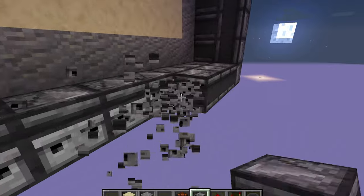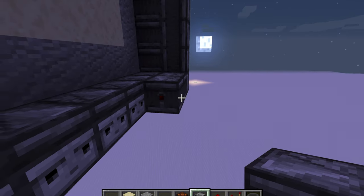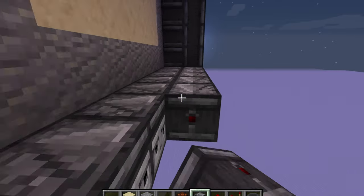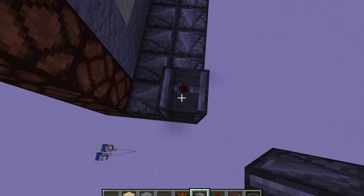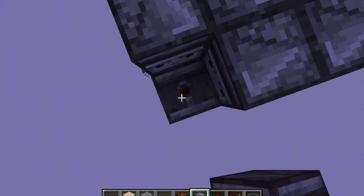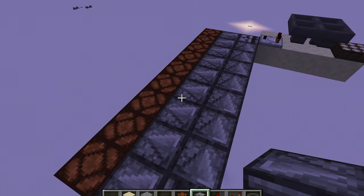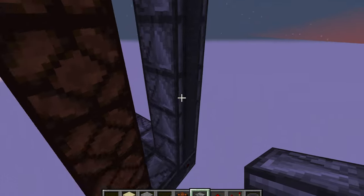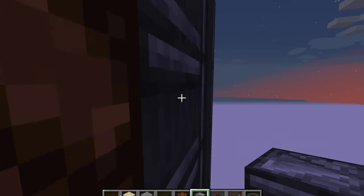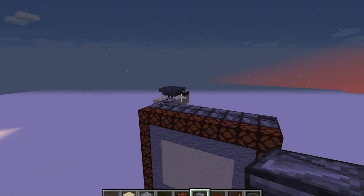It looks like these observers aren't working very well, so I need to go break them and replace them again. It looks like they're going to work now. Just go and place them back up just like this. Then we're going to go and place the observers back onto the side. Just place it like this and make sure the arrow is facing into the redstone lamp.